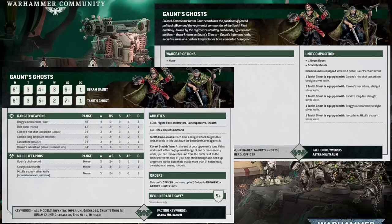Honestly, I kind of advocate for GW making all Hotshot Las Guns like this — it would definitely suit the Scions' play style of hitting hard and fast. Don't forget this unit can benefit from Take Aim, and all the other buffs you're throwing around in your army. It's not hard to get this Hotshot Laz Carbine up to hitting on twos with additional AP.